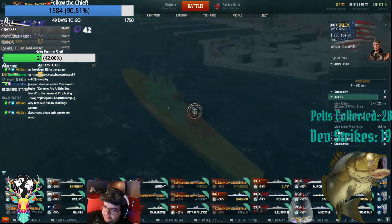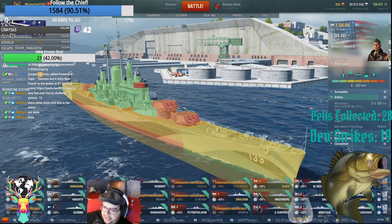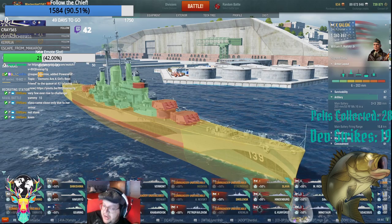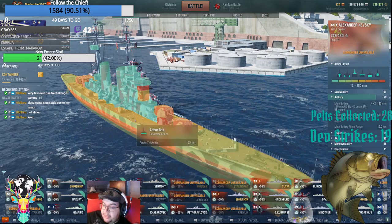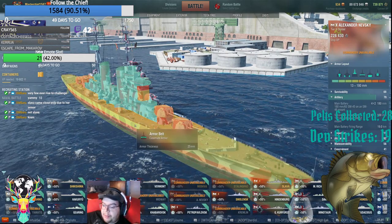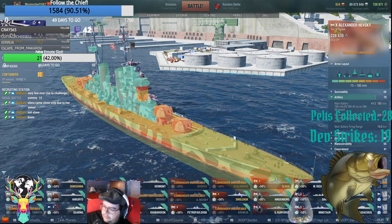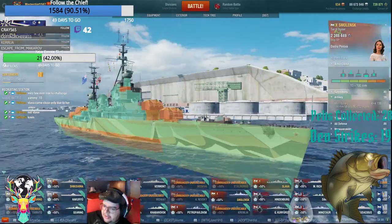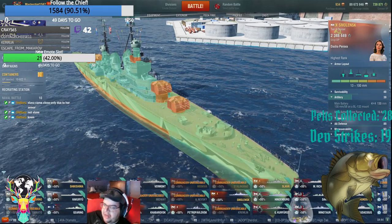Salem — same thing, 30mm upper deck, 30mm deck — it gets overmatched. Nevsky has a 30mm deck and 25mm upper belt — gets overmatched. Smolensk is like a floating tin can — it gets overmatched by everything.